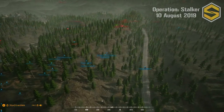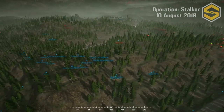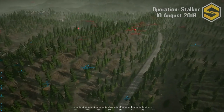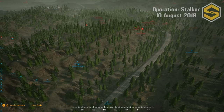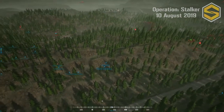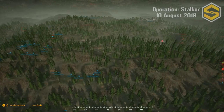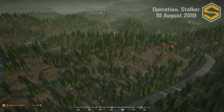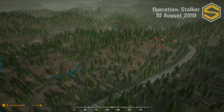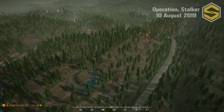It looks like Clay J fell off his position on Cemetery Hill and is regrouping with the forward force. Squad Two — Ronin's squad — is slowly moving up with the BTR. Giving up that hill might be okay since Squad Four still has a really good position and can support while the other squads move up.